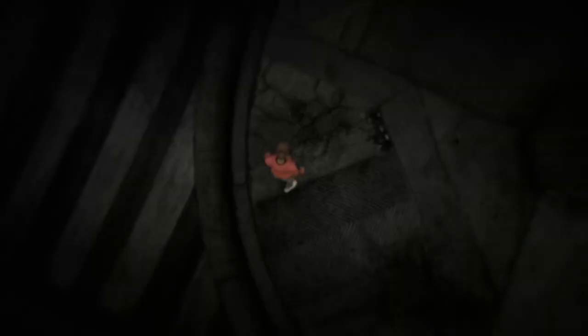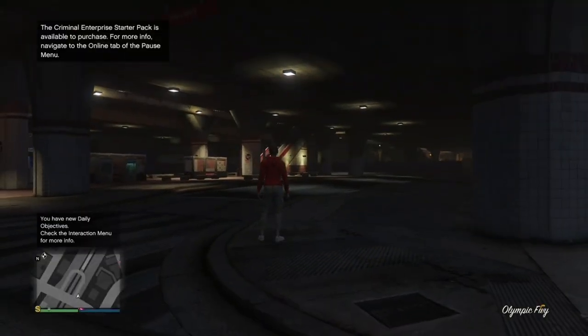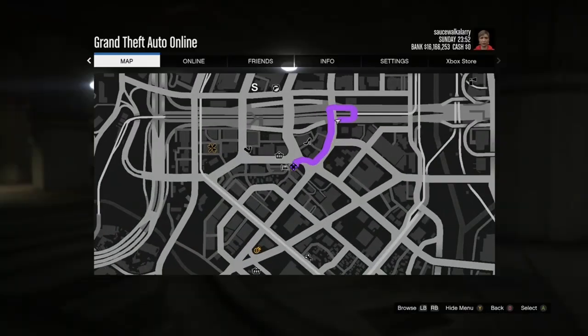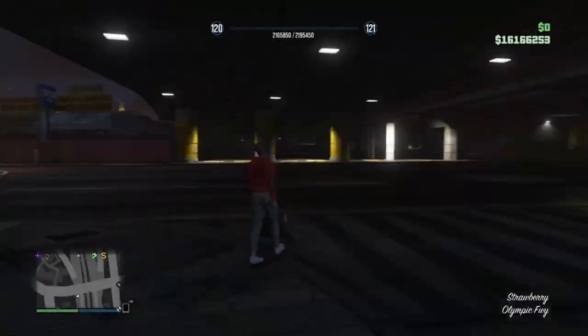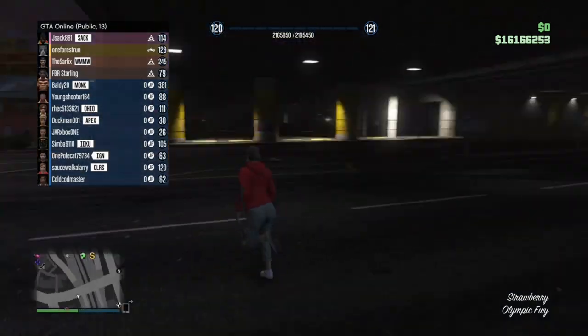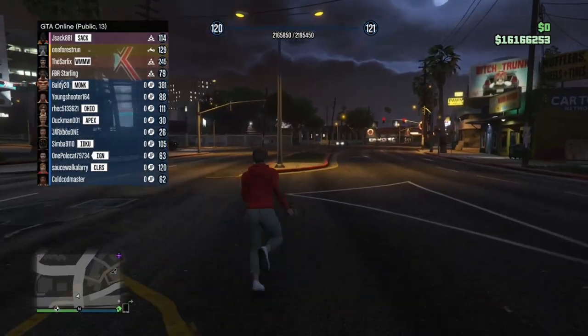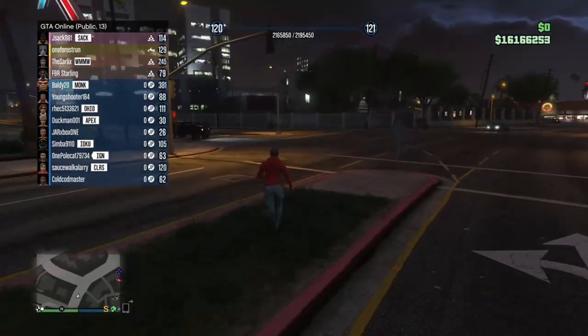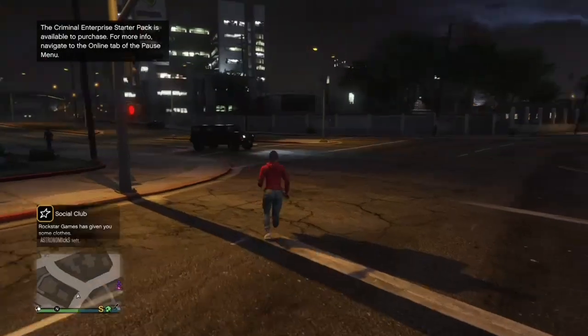Once you get loaded inside your online session, hit your pause button, open up your map, and check to see if there are any clothing stores in your session. If you see the clothing stores, make your way over to the nearest one. But if you don't see any clothing stores, go to online, find a new session or just switch sessions, and the clothing stores are going to be inside that new session.